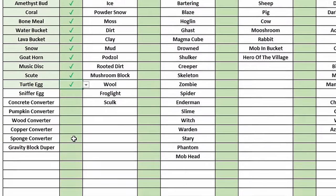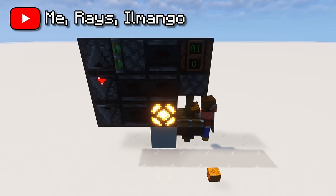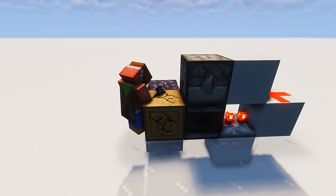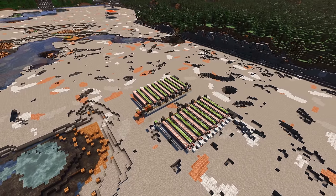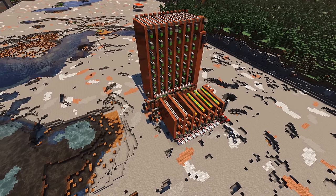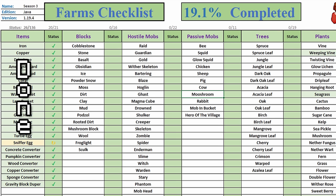Ignoring the sniffer egg farm, I need to build some block converters. By my definition these do count as farms, since they generate another block and can actually be pretty useful. I already made a concrete converter as part of my gravity block duper previously. Pumpkin converters rely on the player to place and shear the pumpkin, which can be broken by a piston. Wood converters are used to strip logs automatically and all they do is dispense a new log. Sponge converters can be made in multiple ways, but I built a concrete converter in the nether with a simple collection — when placing wet sponge it immediately dries out and gets blown up by some TNT. The copper converter was the most time-intensive by far: it's basically a really long conveyor which moves normal copper blocks past oxidized ones. Waiting for the copper to oxidize in the first place took ages. That's the first category done.